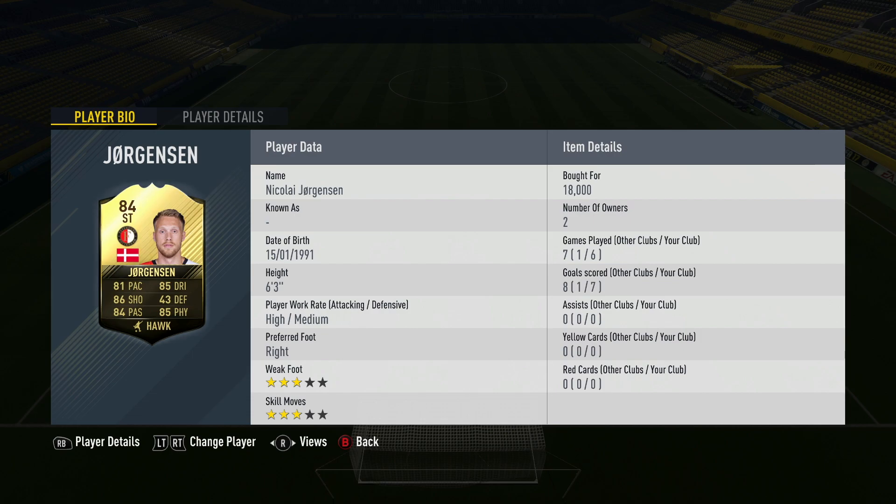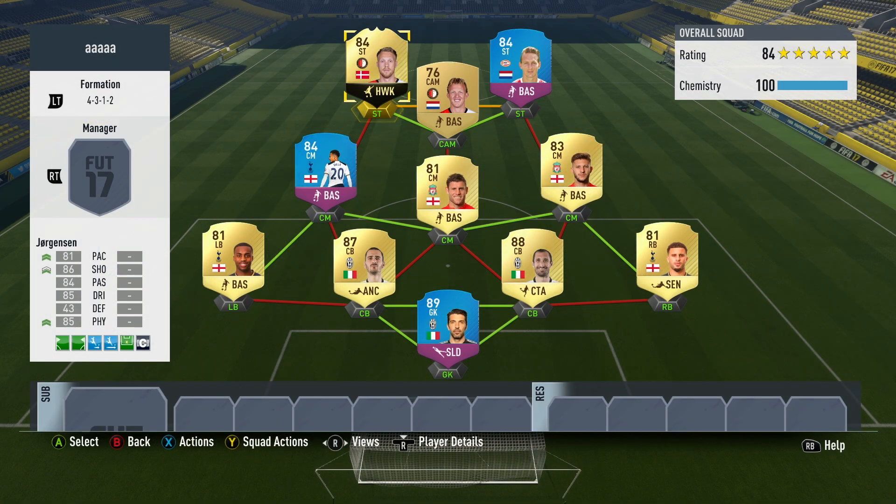The Danish striker who plays for Feyenoord in the Eredivisie is now 84 rated and his stats look really, really good. 81 pace, 85 dribbling, 86 shooting, 84 passing and 85 physical. He is six foot three, high/medium work rates, right footed with three star skills and weak foot. We're looking at a bit of a beast here today.